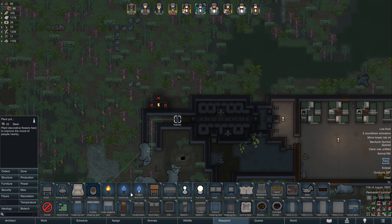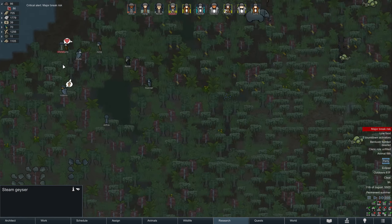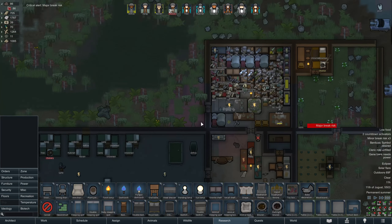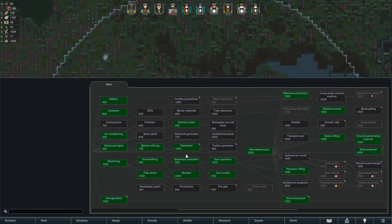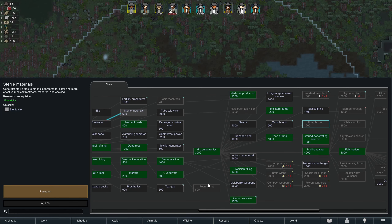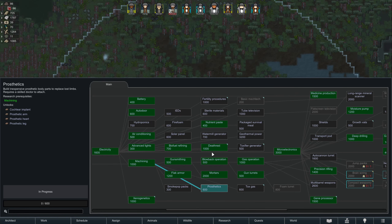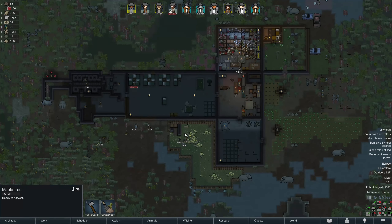Furniture-wise, let's build a shelf — we'll make it out of granite. We'll put the hitching spot over there. We'll build a shelf here and make sure to put the EMP stuff there. We can't research while this is going on — apparently we could though, there must not have been more advanced research. Let's do sterile materials. We got all the way up to advanced fabrication but can't actually do it yet. Let's get prosthetics done and get geothermal power — we have a geothermal vent right by our base.